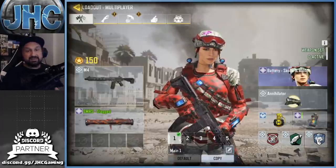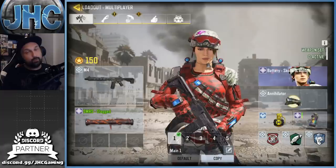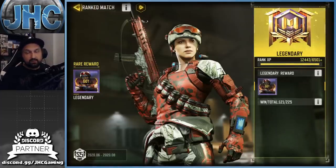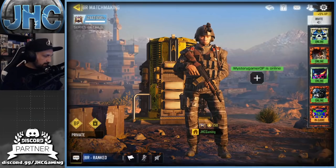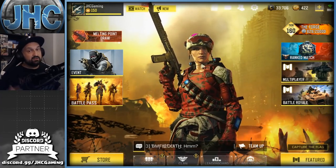New entry at number five — another female skin: the Battery Skulls and Blood. This one is also still available right now; you have a couple days left. It's the battle royale reward for getting to Master 2 — a rank reward, so you just have to play a lot of battle royale. I like the snowboard outfit, the helmet, the goggles, and the grenade belt. The colors are really nice — compared to the original Battery Valentine which was more pinkish, this one is darker gray with skulls. Two Battery skins in the top 10!